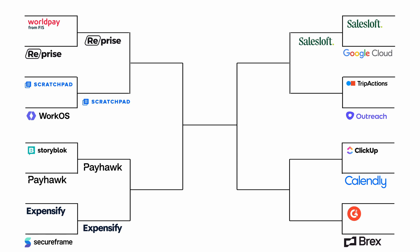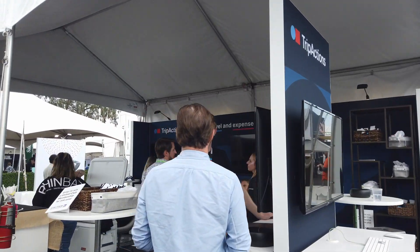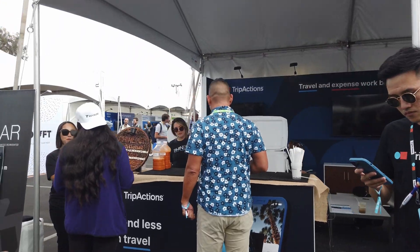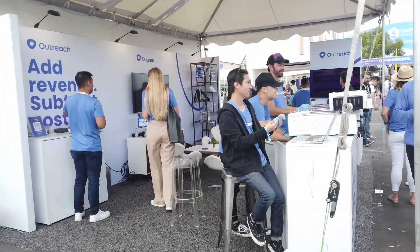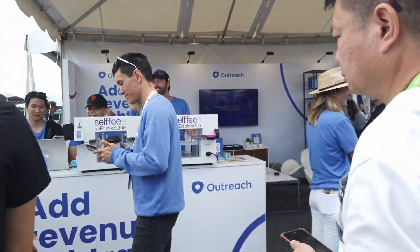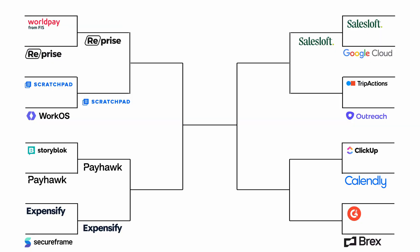Next up, TripActions versus Outreach. TripActions' dark contrast booth really caught my eye, their team was super friendly, and they were giving out drinks all day — and this day was probably the hottest of the entire event. On the other side of the spectrum, Outreach had a really light booth that still caught my eye. It almost made the team stand out more. Super close, but I think I just prefer Outreach's a tiny bit more.